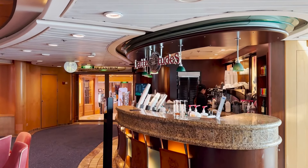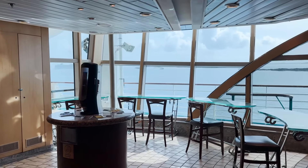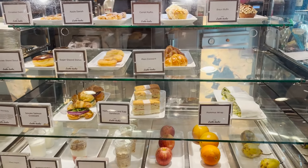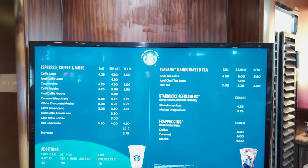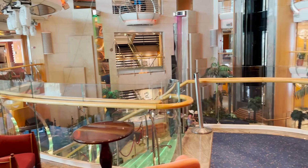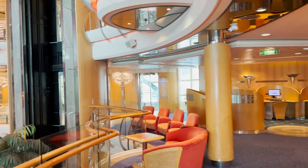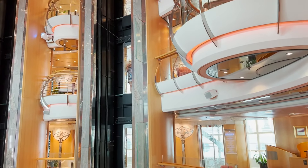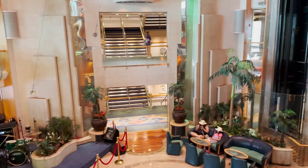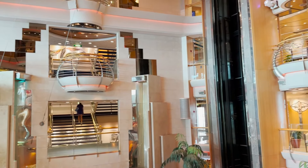Just past the next cruise desk, we find Café Latte-tudes, serving specialty coffees. They have a nice seating area adjacent, and pastries included with your cruise fare, while specialty coffees are an additional cost. Looking back at the centrum area, you'll notice comfortable chairs, couches, and tables in little alcoves on every deck throughout the centrum — great spots to enjoy the ambiance and live entertainment in the evenings.